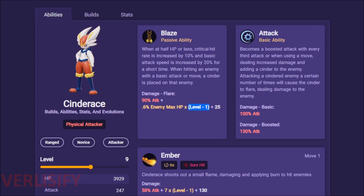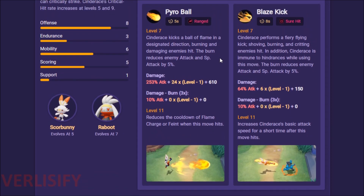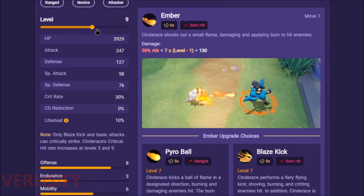Cinderace also shows to be like an assassin AD carry — but better than Greninja, which is weird. The basic attack becoming boosted at 130% attack, doing Cinder stacks and all that fun stuff. Everything has been nerfed around Pyro Ball and Pyro Ball has been buffed so much that it is the best option. Look at that — 253% attack on a 5-second cooldown, which becomes a 4-second cooldown after you use your Unite move. At level 11 you're getting 240 damage plus 600 damage plus 253% attack.